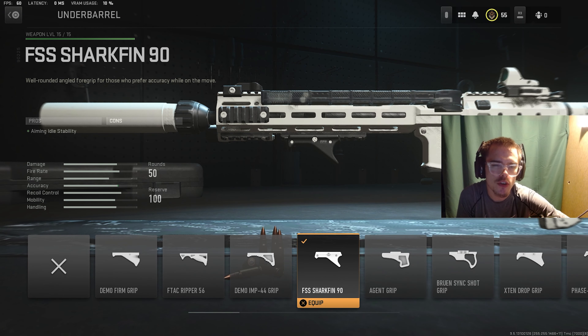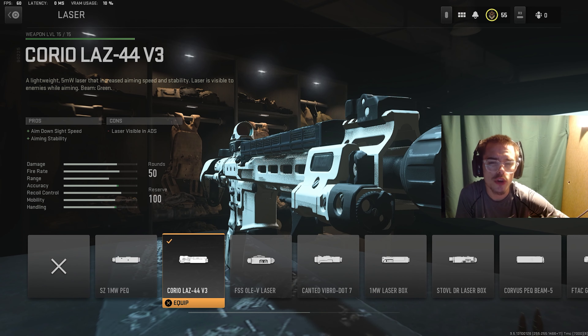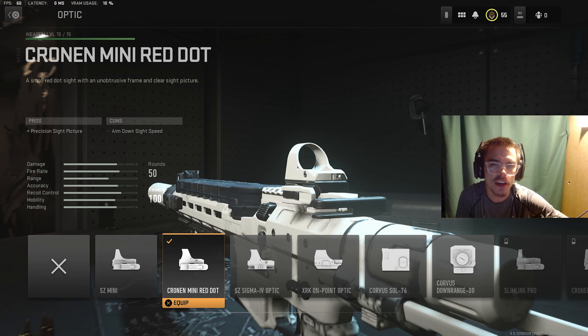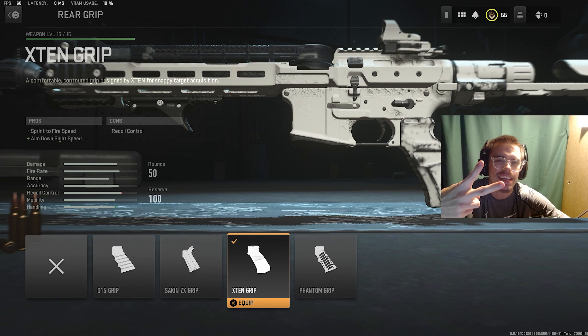For the second attachment, the underbarrel, you want the FSS Shark Fin 90 — it gives you aiming idle stability. For the laser, you want the Corio Laze 44v3; it gives you ADS speed and aiming stability. For the optic, you can run the Cronin Mini Red Dot. And for the last attachment, the rear grip, you want the X10 grip — it gives you sprint to fire speed and ADS speed.